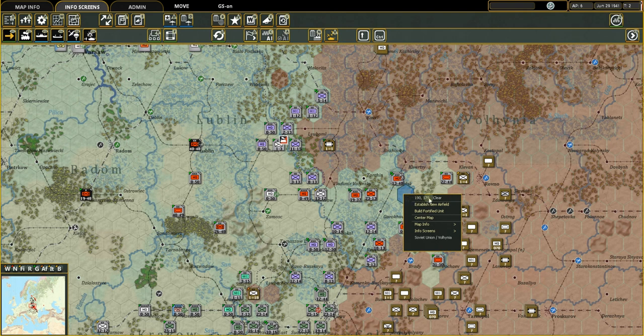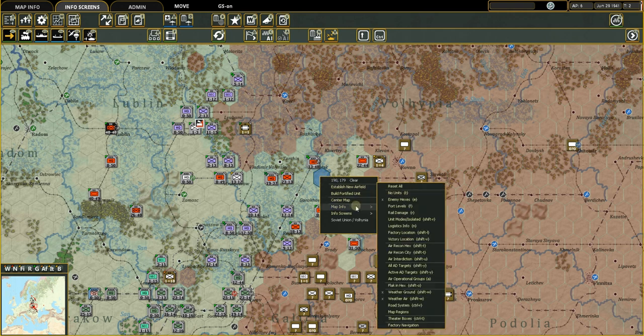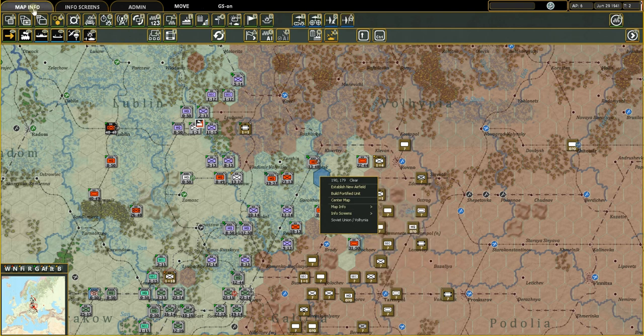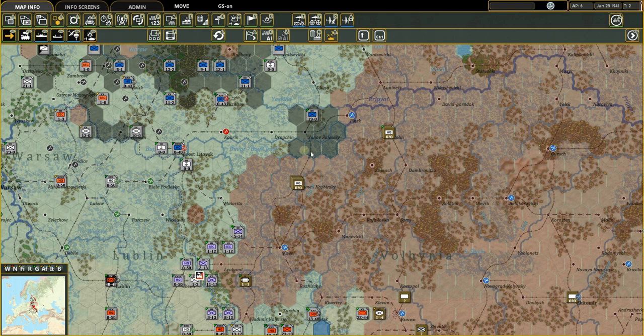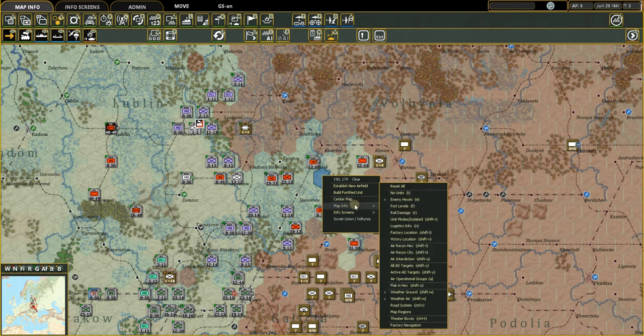Right-clicking a hex tells you where it's located on the map and the ground weather. You can build a new airfield, build a fortified unit, or hit center map so it centers right on that hex. You can also go to map info and see what's shown on the map — fort levels, rail damage, logistics info — all through a right-click.